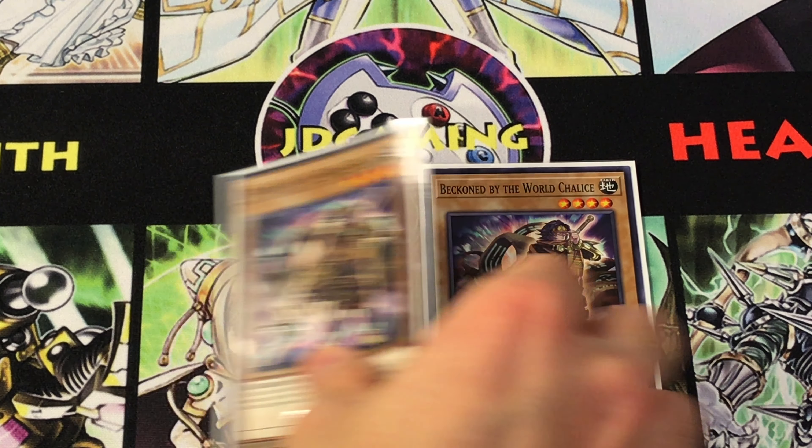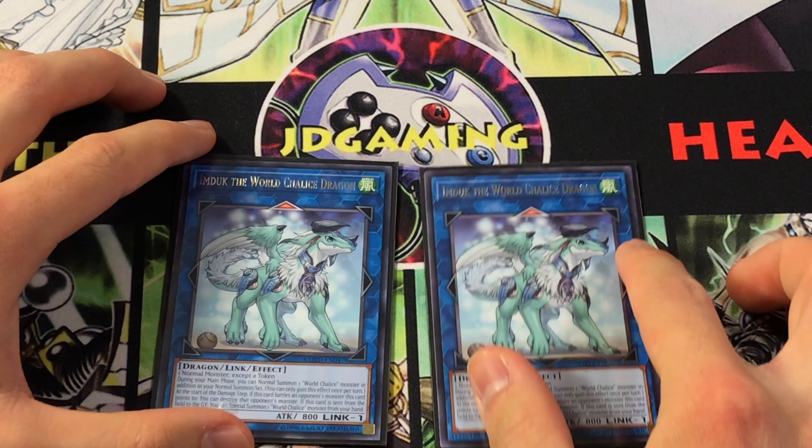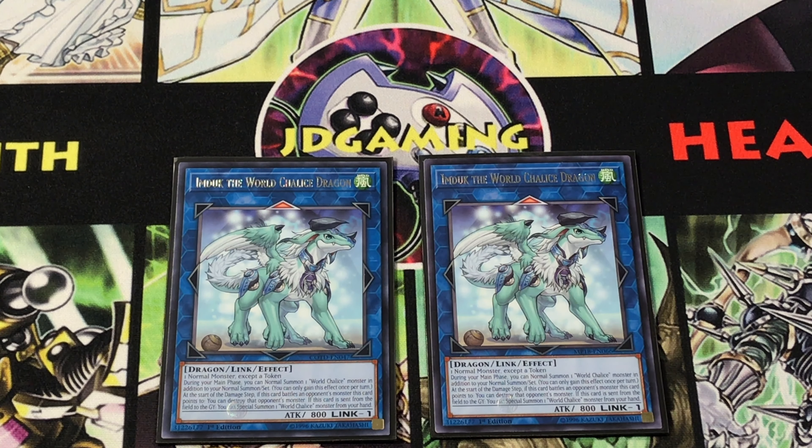From here, you're basically turning your normal monster into your primary link monster, Imduk the World Chalice Dragon. This is a Link 1, and I've seen people use different quantities — one copy, three copies. I'm kind of in the middle with two, mainly because I find you can get away with most plays with just one copy. Two helps because there are certain situations where you do want more than one. I haven't yet found a combo where I need three, though.